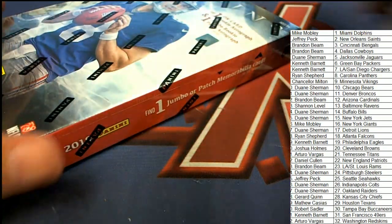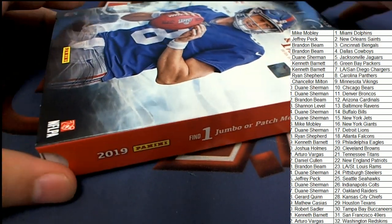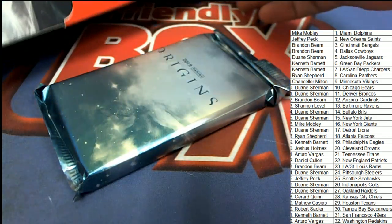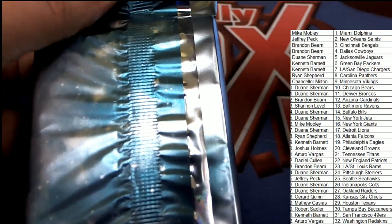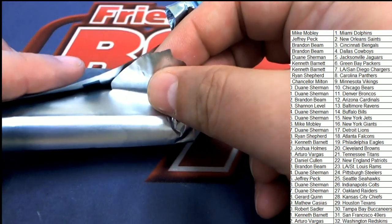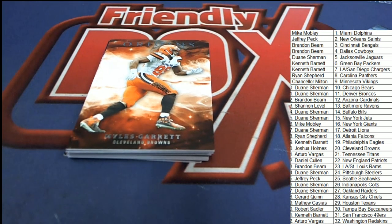Good luck everybody in Origins! There are no trades at this time — this is it, there are no trades. The first item out of here is going to be a Browns — Miles Garrett for the Browns. Nice, Cleveland Browns! And that is going to go to Joshua H. It's a base card, and it's a really nice looking base card. Congratulations Joshua with the Miles Garrett!